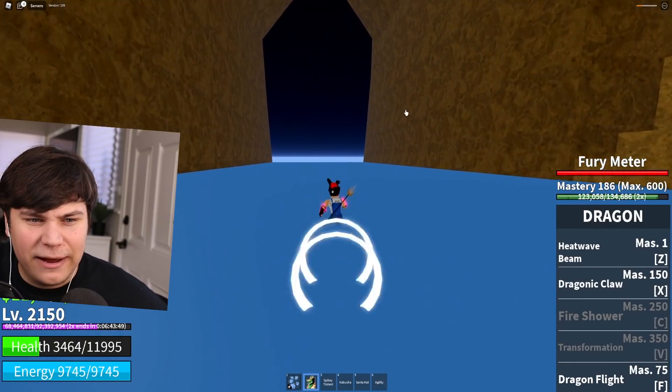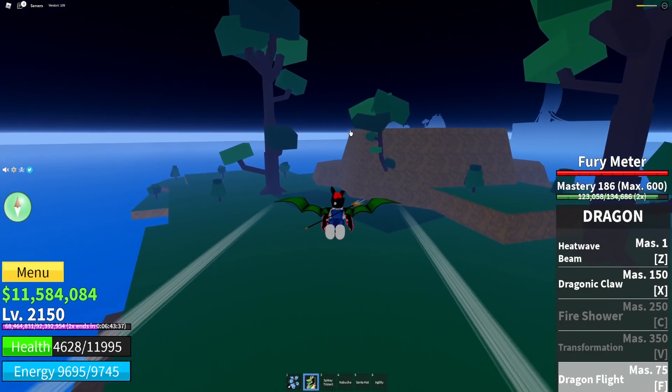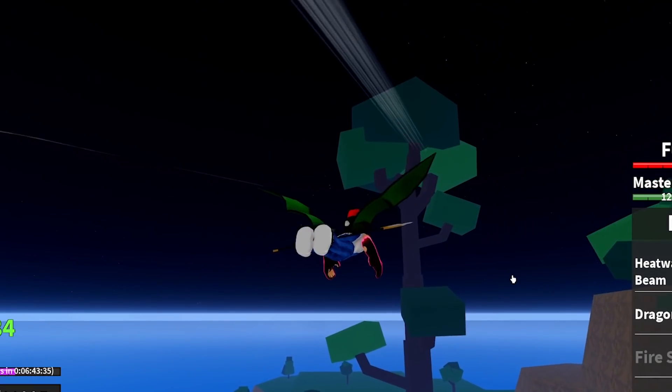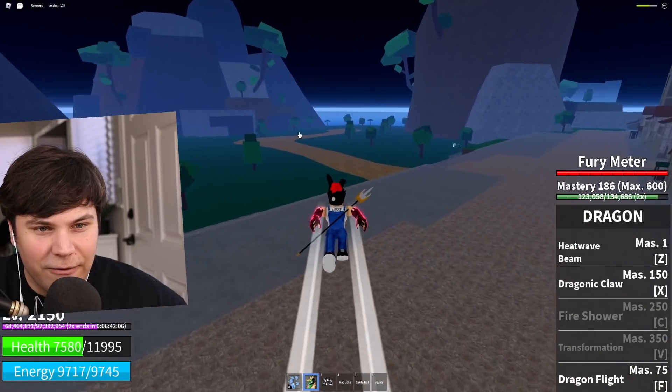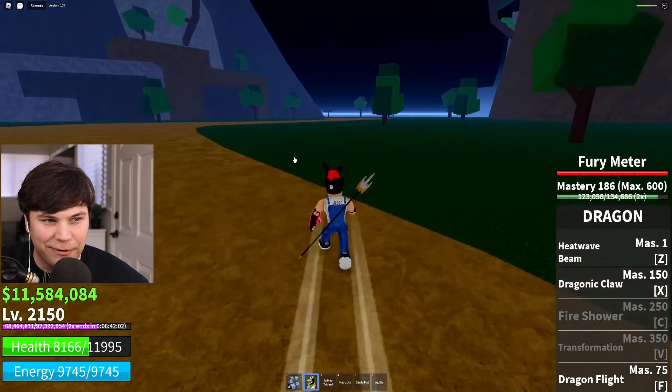Next up we need to make our way down the waterfall and find the boat — actually, you know what, I don't need a boat. I'll just fly. All right, we made it — and it is time we take on our next opponent.